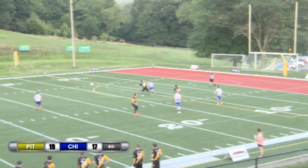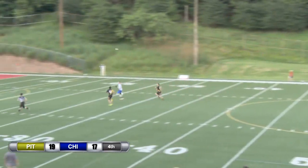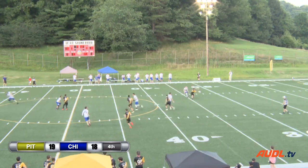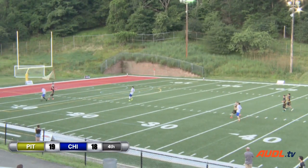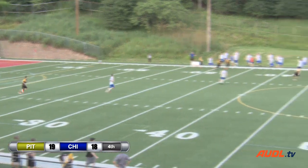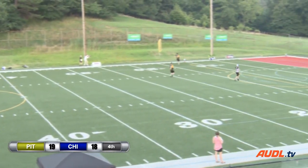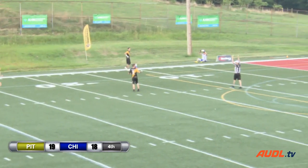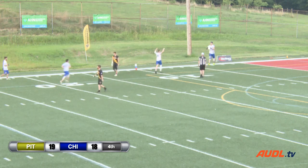Dylan Best gets it to Thomas Edmonds, who finds Max Shepard on the break side. Goff is releasing — as mentioned, Gulati helps off his man and is actually the closest. That wasn't even Gulati's man. Edmonds lofts a backhand — Dylan Best thought that would get to him. But the hanging disc goes to Ross Barker, who gets it to Raider, who shoots a low, fast backhand caught by Drew Swanson — not sure if he's in bounds. It is finally called a goal after brief deliberation by the referees.